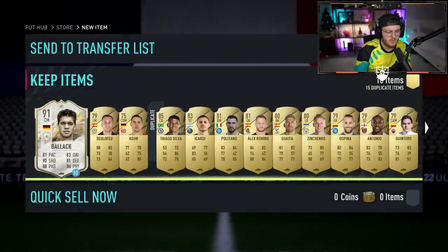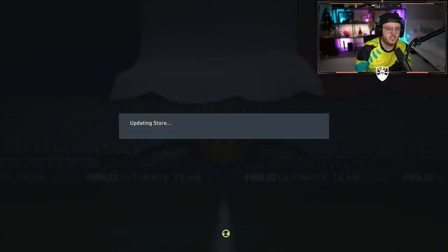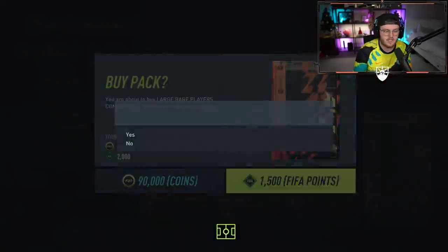I'll take Prime Balak, why not — we'll take a little Prime Balak. Send Tiago Silva to the transfer list. And then the last one — we've got some 83-plus and 82-plus packs and stuff like that to open as well, and my RTG pack to open. We're going to open that today as well.